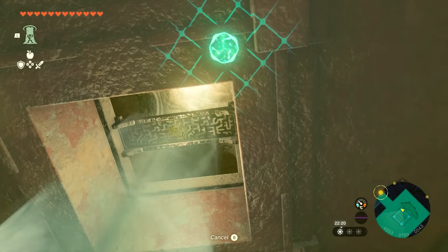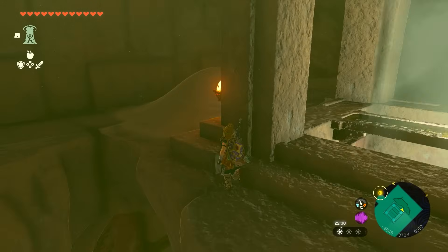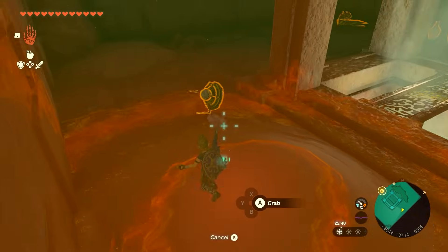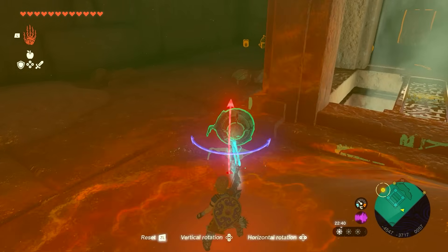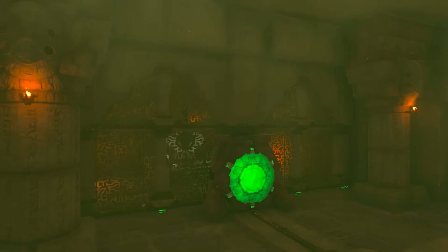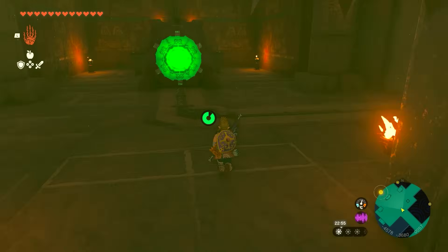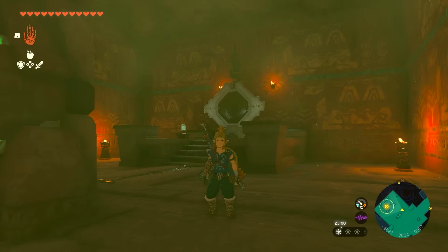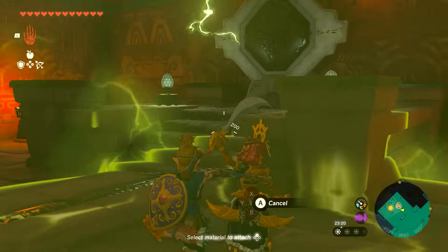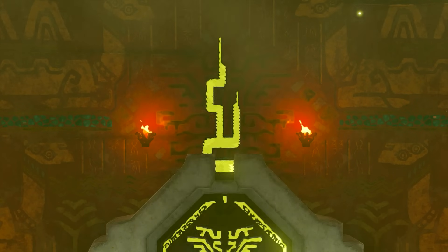Now ascend to the top as well. Don't worry about bringing the mirror — there's another one in a sand pile right behind. Find the sand pile, use Ultra Hand to grab the mirror, and place it angled in the middle so it hits the button on the other side. Once it activates and opens the room, wait for Riju to come in, then shoot a lightning arrow to activate the mechanism.